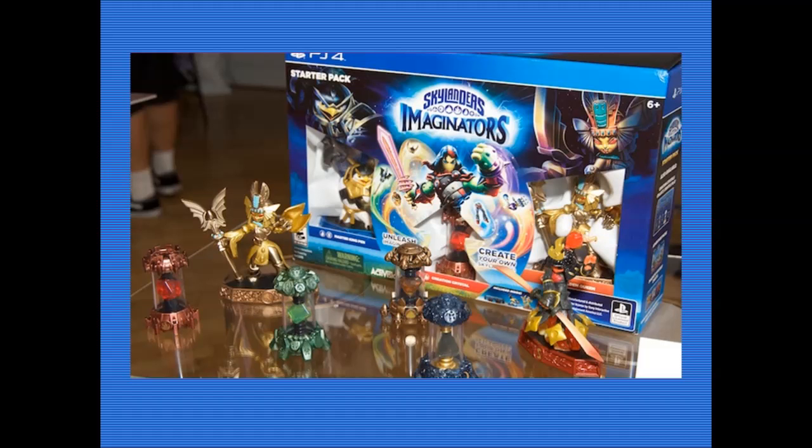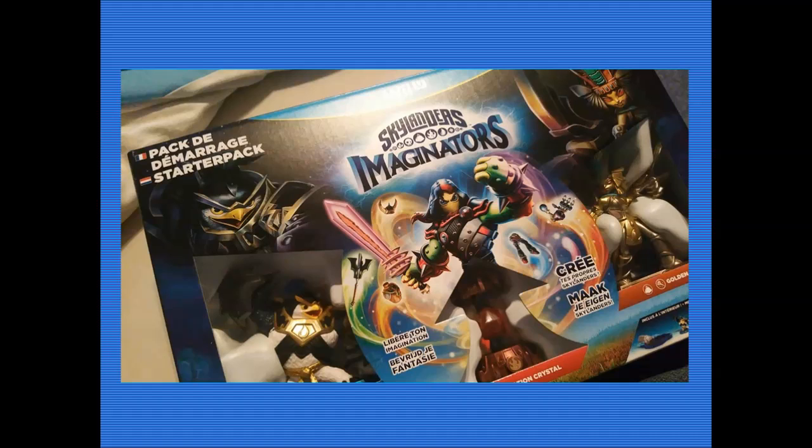Moving on - let's look at some of these crystals. These crystals look absolutely amazing. Golden Queen looks sparkling, golden, very chrome. The crystals look fantastic - the fire one especially, and the earth one. Some look charcoal-y in terms of that dark one. You can see the package there for PS4. But this is a big but - let me show you this. This is an in-hand starter pack being unboxed - and yes, you heard right. An in-hand starter pack being unboxed, for the Wii U.